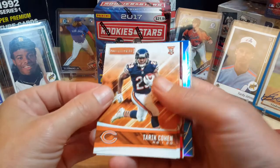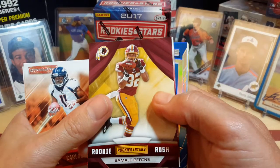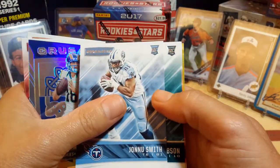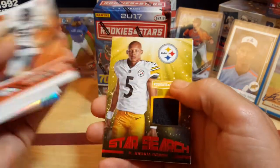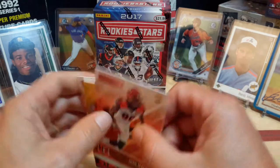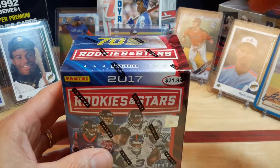We'll just go over the first box real quick. Tariq Cohen, Carlos Henderson wide receiver, Samaje Perine, Solomon Thomas, Jared Goff is the Crusade hit, tight end Jonathan Smith, Sheldon Gibson wide receiver, Demarcus Walker tight end. And my relic is Joshua Dobbs, and Josh Malone is the wide receiver. We'll set them to the side and get into our last blaster box of today.